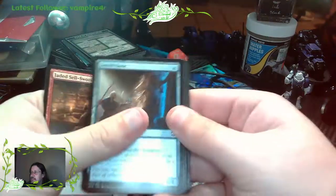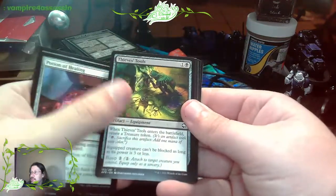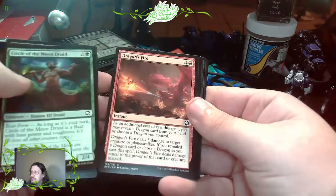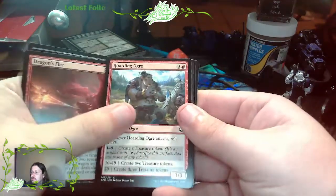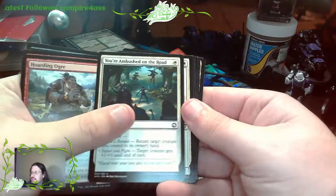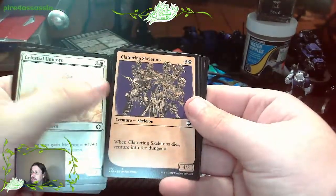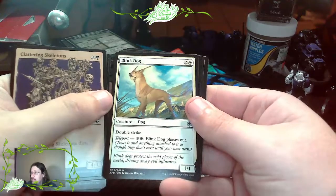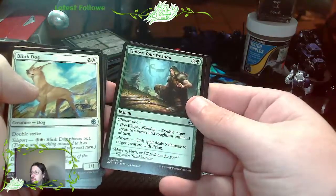Jaded Sellsword - we already got that one once. Secret Door. Potion of Healing. Thieves' Tools. Circle of the Moon Druid. Dragon's Fire. Hoarding Ogre. You're Ambushed on the Road - make a retreat or stand and fight. Celestial Unicorn. Clattering Skeletons. Blink Dog - has Teleport and Double Strike. Choose Your Weapon - Two-Weapon Fighting or Archery.